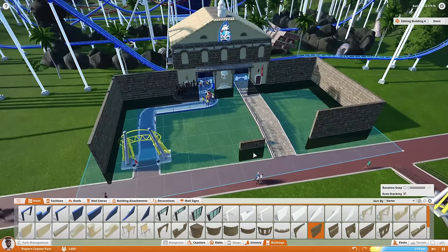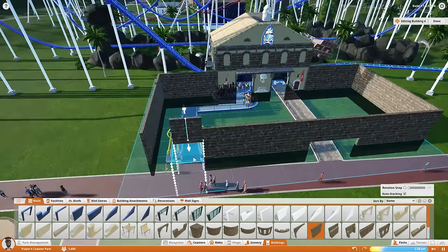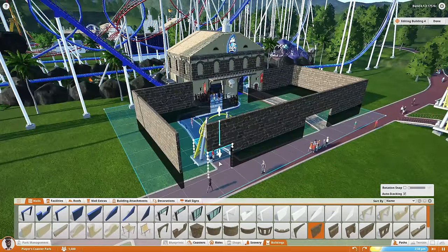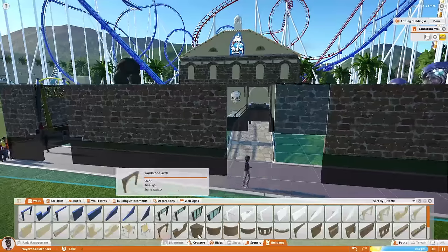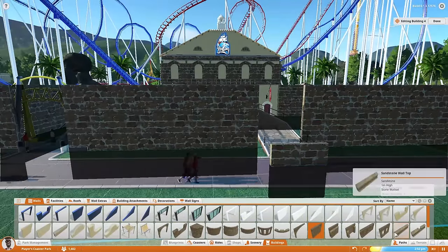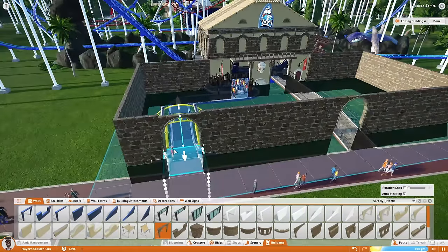I'm basically going to make this the courtyard for this building. I just remembered I forgot to do something I totally meant to do — fix the path so it's actually centered on the wall openings. I was going to change the path so it's centered, but I kind of forgot. It doesn't look super bad, but it'll bug me and I'll definitely go fix that.